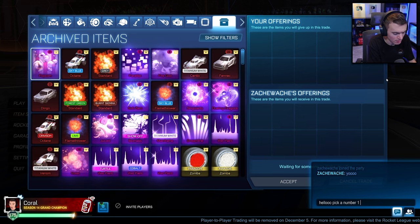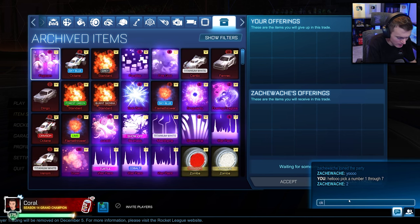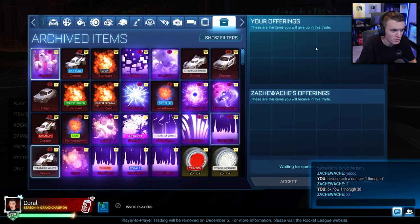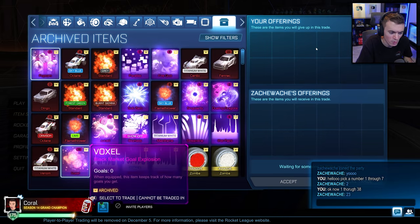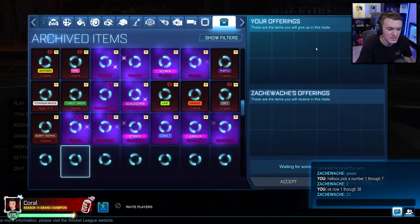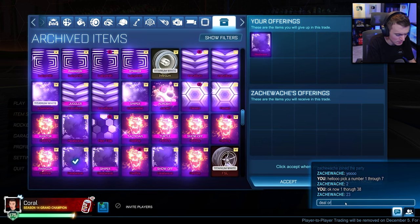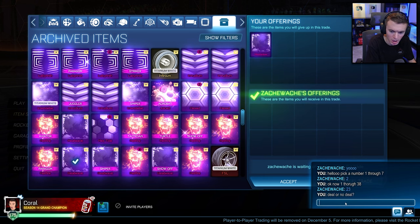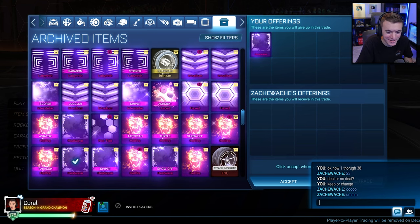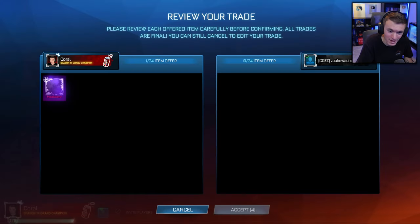Hello! Pick a number 1 through 7 — what's it going to be, Zach? He picks 2. Now 1 through 38 — he picks 23. Over to 2, counting to 23 — Heat Wave. Deal or no deal, keep or change? Ooh, he's deciding... He's going to keep it. All right, I respect it.